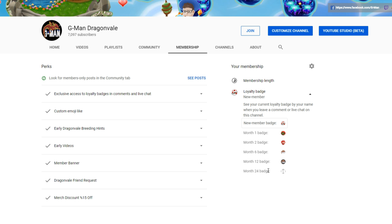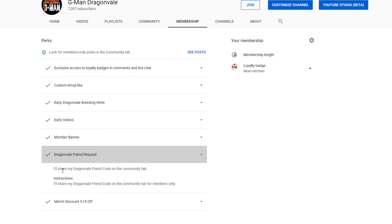Now let's cover the first perk you probably most want to know about: the Dragon Veil friend code. I will share my Dragon Veil friend code on the community tab for members only. So if you're a member of the channel and you want to be my friend in Dragon Veil, only members of the channel can be my friend in Dragon Veil. I've had like 3,000 friends before and removed them all because they were causing problems in my game, so now only members can be a friend of mine in Dragon Veil.